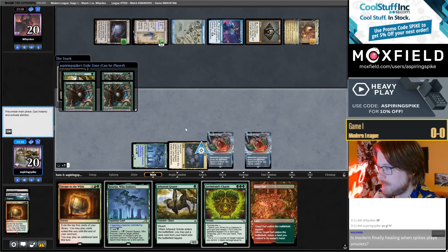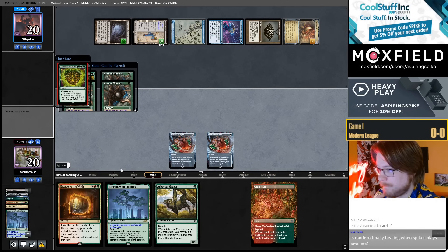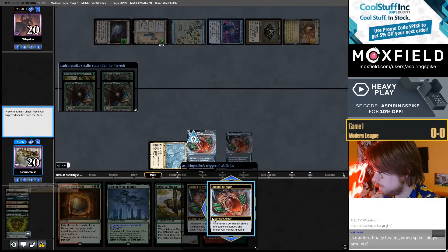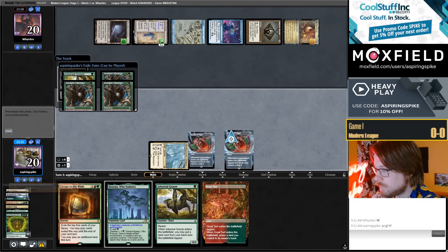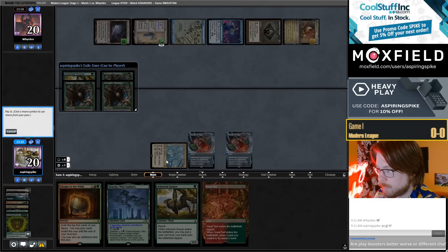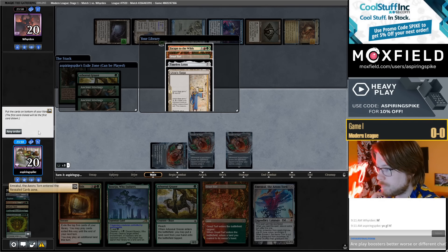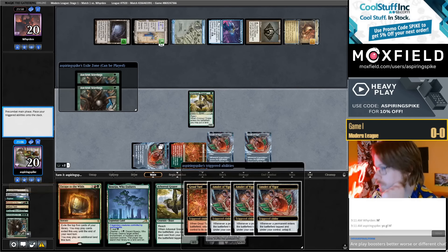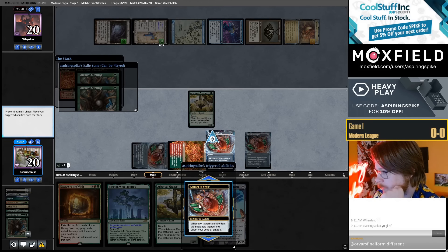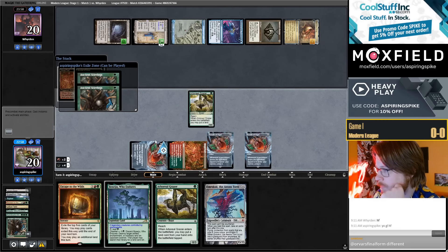I'm going to go ahead and Archdruid's Charm for Garden. Grab a third Amulet. Cast the Stirrings. Find a Timber Cool — we win the game. Maybe a little short on mana right now, but with two more Stirrings and Escape to the Wilds, we definitely should have it.